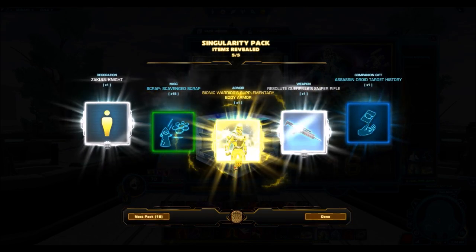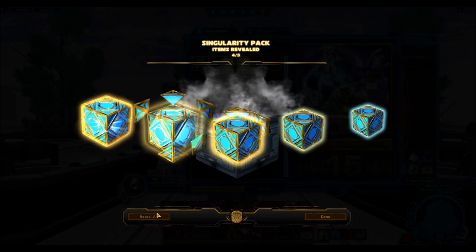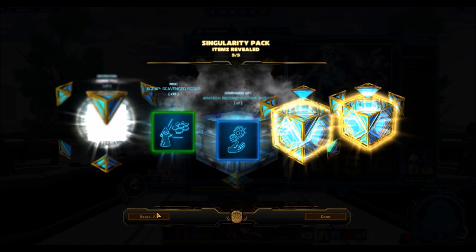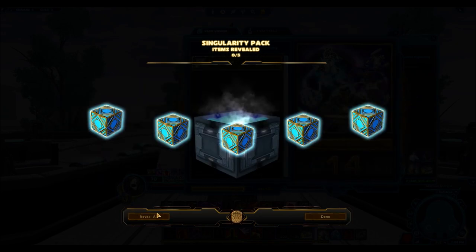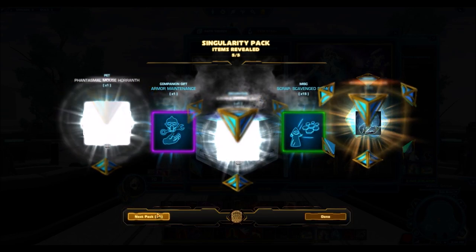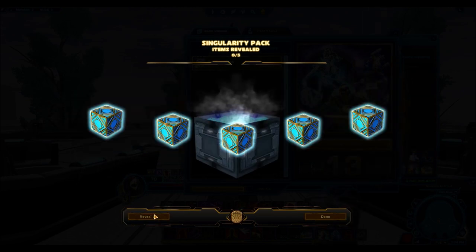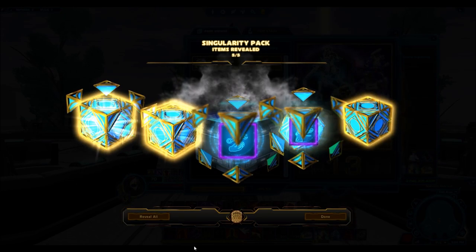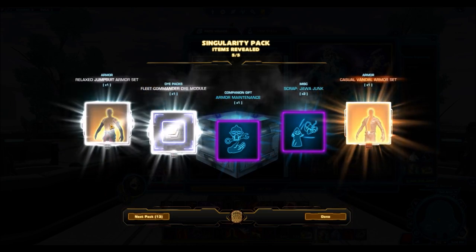Another gold — that's three already. This is the Bionic Warrior's Supplementary helmet, which is very nice. I'm really digging the helmet for this one — I'd use it with a black dye and it's going to look amazing. We've also got some of the new decorations, but look at all this filler. The Rendili Chameleon — why are you even putting that in these packs? You charge 58 bucks for a hyper crate.